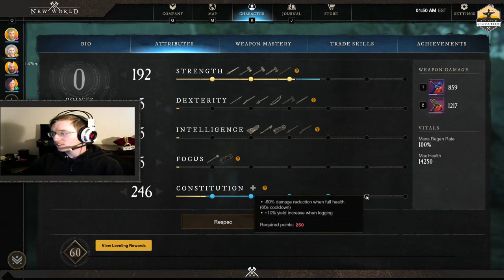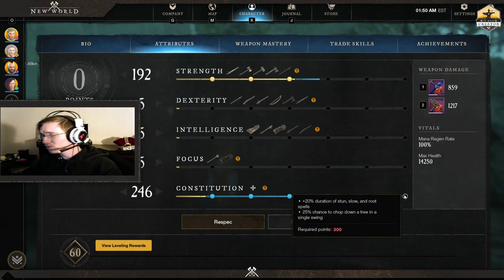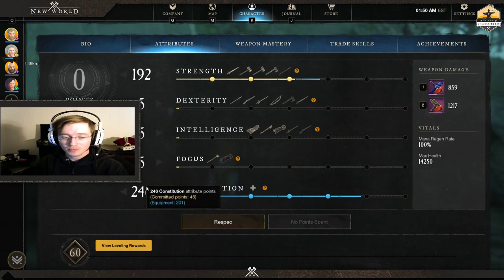These other constitution perks do come in handy too. The 60% damage reduction when you take your first hit — have you ever been hit by a bow right in the head when you weren't expecting it and it's critting, and they're just questioning why you only took 1,000 damage when they should have done 10,000? It's really nice. And then there's the 20% duration reduction on stun, slow, and root spells — that's adding time to your stuns. It's really nice when you need to stun a target and run away or move to another target while keeping threat.